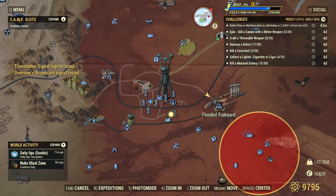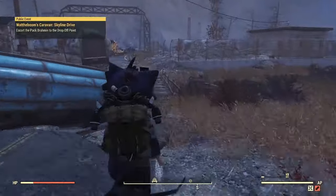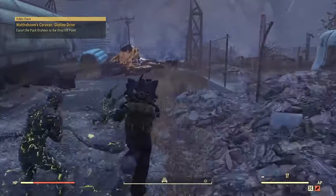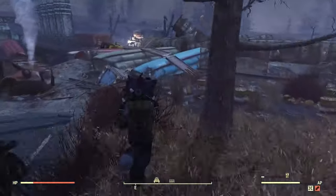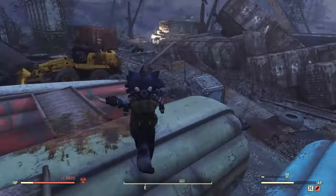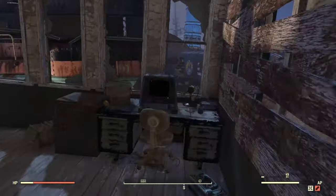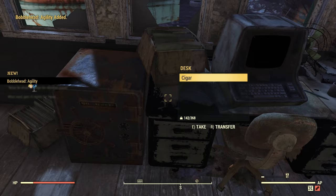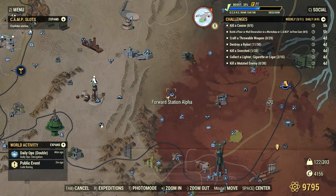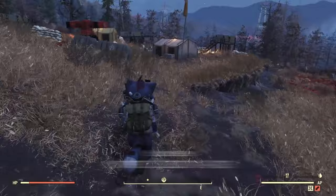If you guys haven't watched the videos, these obviously took many, many server hops, so they will probably not be there every single time. Also, if you guys don't know, bobbleheads and magazines and things like that are not affected by the loot table the same way. So let's say I come up here and I pick up this bobblehead agility — there are actually 20 bobbleheads that can spawn in that spot, so if I picked up the agility there and came back to another server, one of the other ones could still pop up.